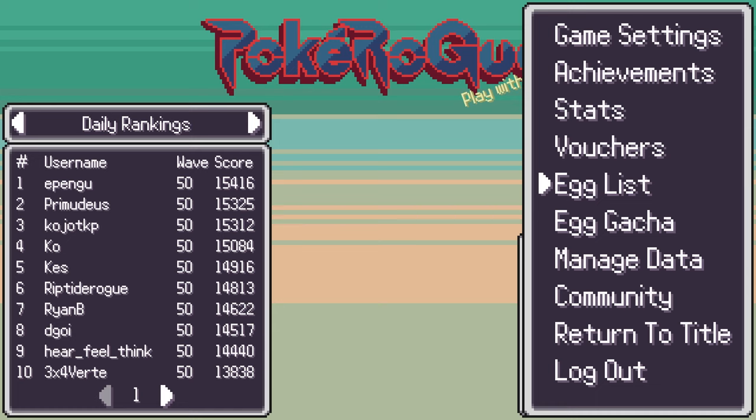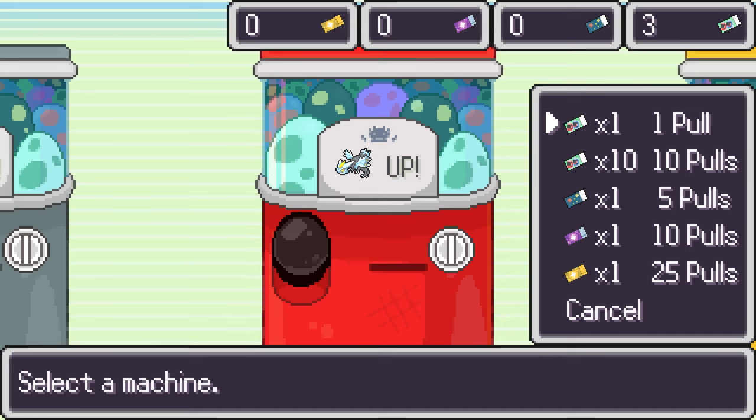After that, the egg list shows all the eggs that you have in your egg bag. Next up is gonna be egg gachas. Those are very important, so let's talk about rates and machines.